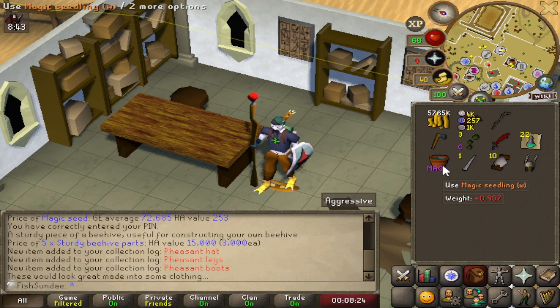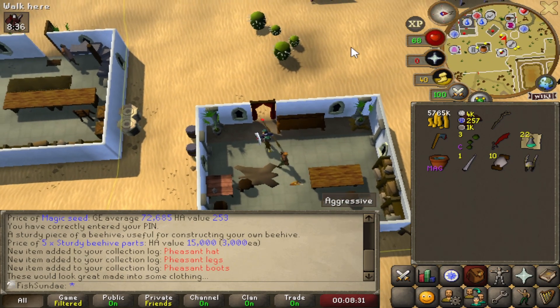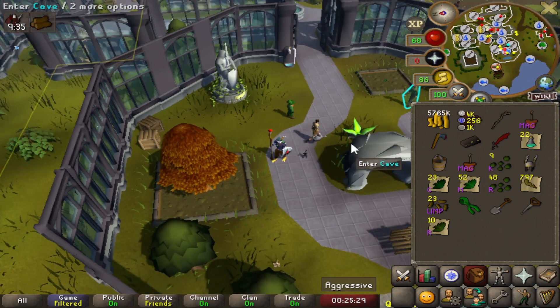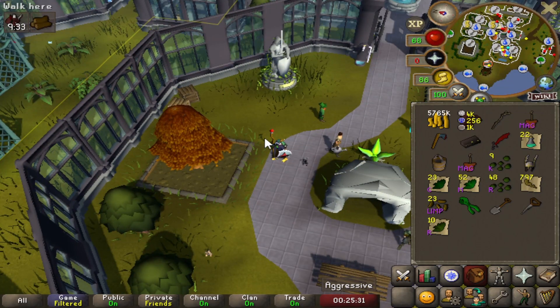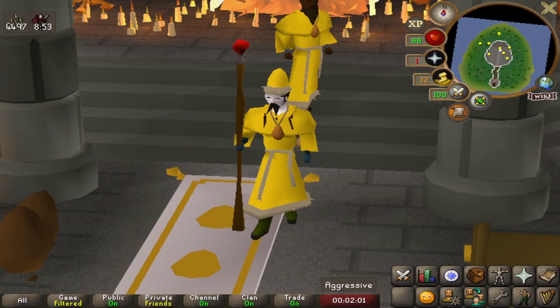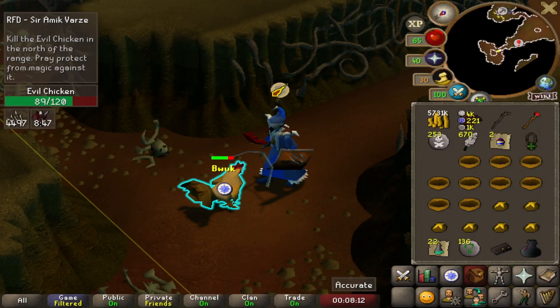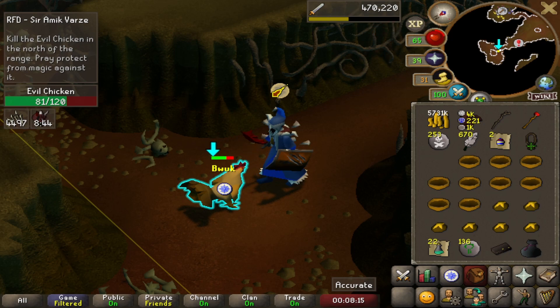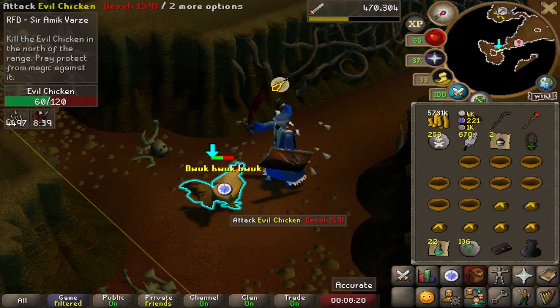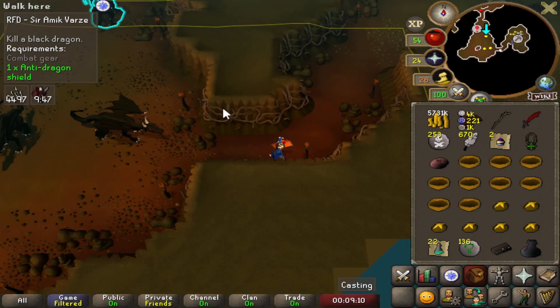I got a magic seed from the birdhouse run so I'm going to plant it — once it becomes a seedling — and hopefully it grows because that's a lot of Farming XP. I actually had another magic seed in ARNE storage, so now I have two magic trees to plant. Now I'm doing Cernam Varce for Recipe for Disaster. I thought I had to kill a black dragon which is why I have magic gear on, but I just have to kill the evil chicken — oh, as it turns out we do have to kill a black dragon, so it wasn't a waste to bring all this.